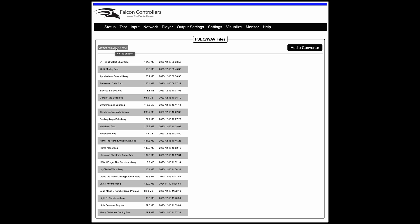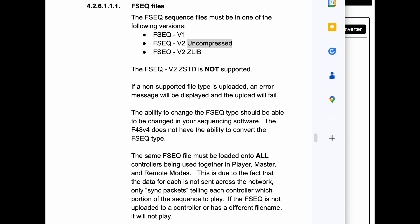You can power down the controller, take the SD card out, put it in your computer, and just copy all the FSEQ files that you want from your show over to the SD card. It would probably be a lot faster that way, but you can still upload over the network if you want. The sequence files need to be in one of the following versions: either V1, V2 uncompressed, or V2 Zlib. V2 Z-Standard is not supported.